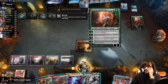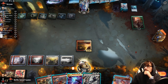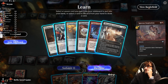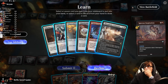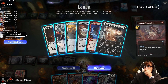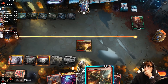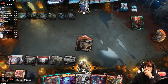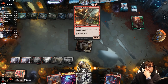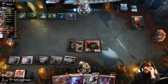We consider just trying to kill them. With the minus-three on their planeswalker, let's just go for it. They're down to nine. We hold up Play with Fire, then plan to recast it with the Scroll Wielder from our graveyard.